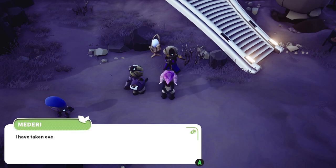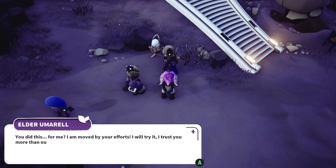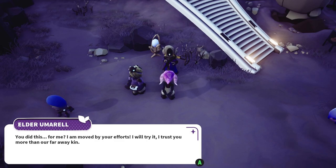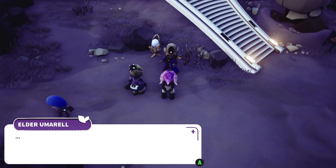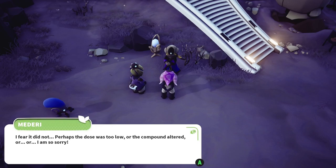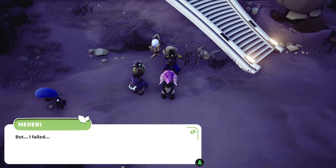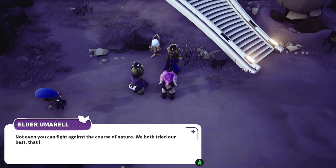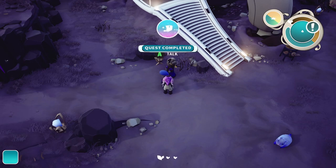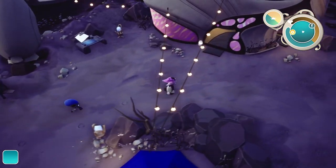Elder, we've made some medicine for you. I have taken every precaution in preparing this treatment. Please try it. You did this for me? I am moved by your efforts. I will try it — I trust you more than our far away kin. When will we know if it worked? I fear it did not. Perhaps the dose was too low or the compound altered... I am so sorry. Never be sorry, Maderi. But I failed. Not even you can fight against the course of nature. We both tried our best — that is all that matters. Yeah, I mean, it is basically trying to fight aging, which I imagine would be rather difficult.